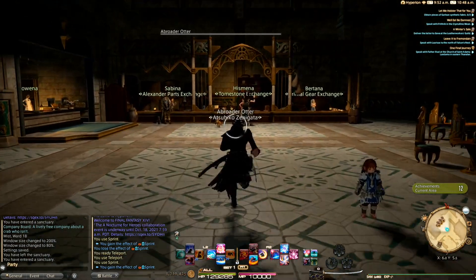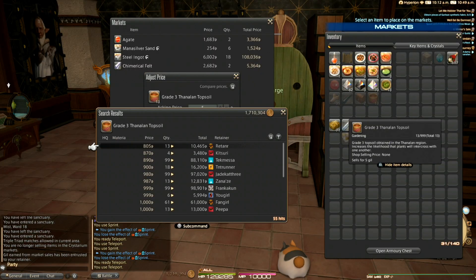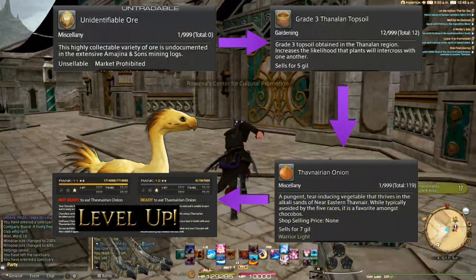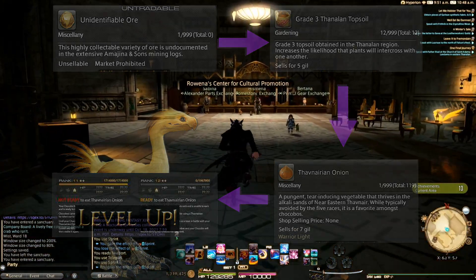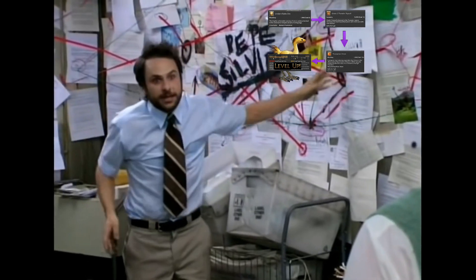Thanalan Topsoil is the only way to make the Verian onions, and you use the gardening plot to make them. You use these onions to raise your chocobo's level past the level cap. To do this, head to Idleshire and talk to Hismeta.